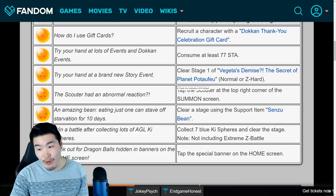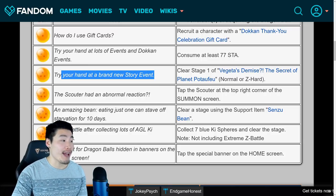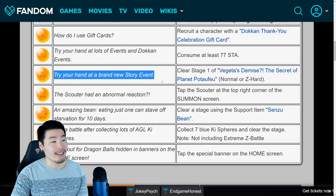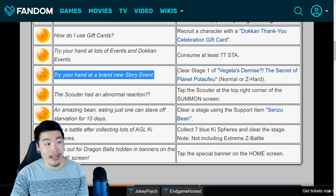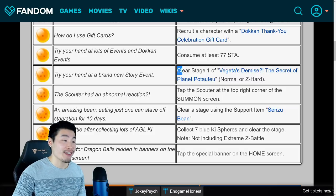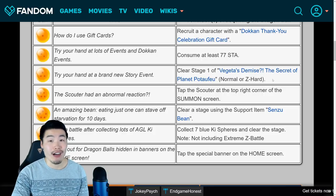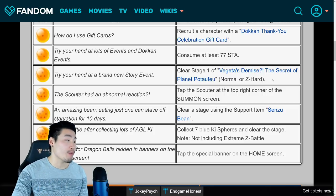The day after that, which is November 13th, it says try your hand at a brand new story event. The only new story event we're getting for part one at least is the copy Vegeta or duplicate Vegeta story event. Just clear stage one of the new duplicate Vegeta or copy Vegeta story event on normal or Z hard, and you'll get your third Dragon Ball.